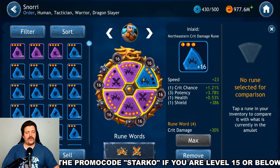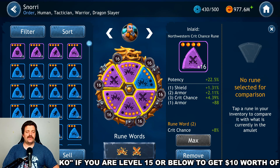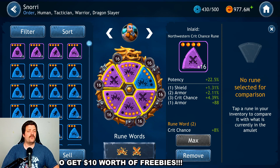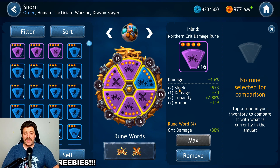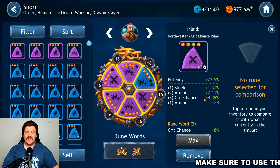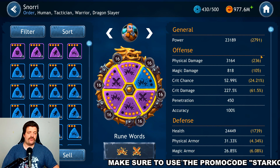For primary rune stats: the northeast primary should be speed, the south primary should be critical damage, and the northwest primary should be potency so bleeding gets applied as much as possible. For secondary stats, priority 1 is critical chance, priority 2 is potency, priority 3 is speed, and priority 4 is damage. You can see on my runes a lot of critical chance showing up as secondary stats — that is the most important secondary stat in my opinion.